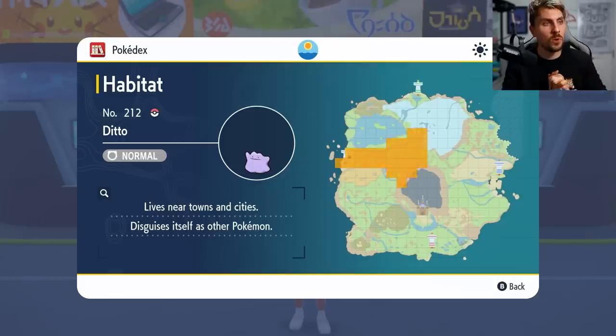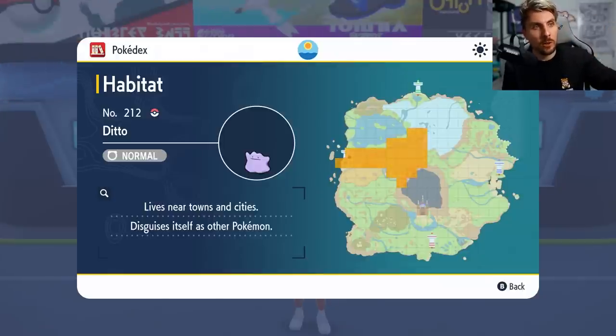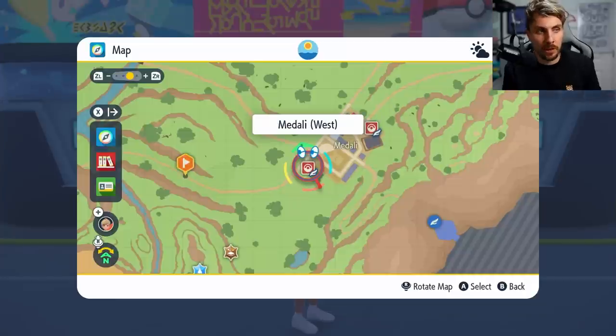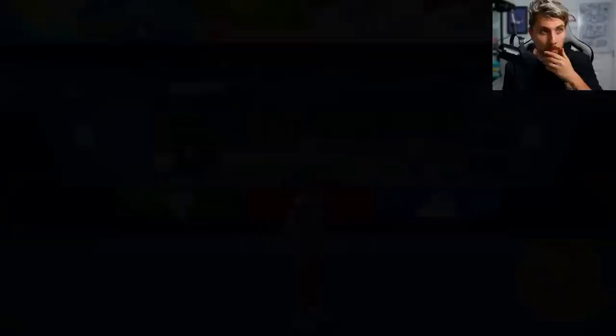Coming over to the Pokedex region, you can see that primarily Ditto is going to appear in the western area of the map. The place I want to head to is called Medali, and this is the location here. I've already got it pinpointed on the map where we want to go, because this is primarily where Ditto will appear.